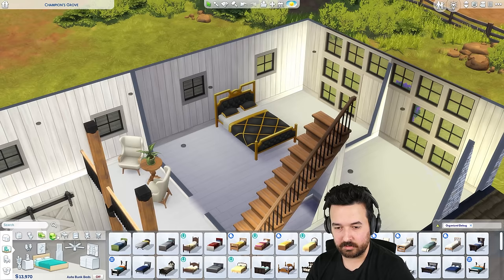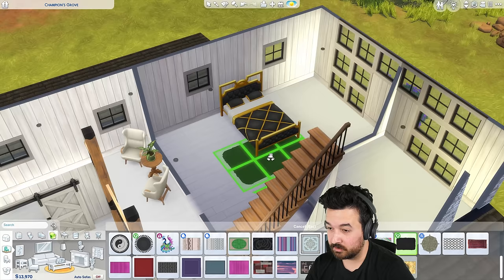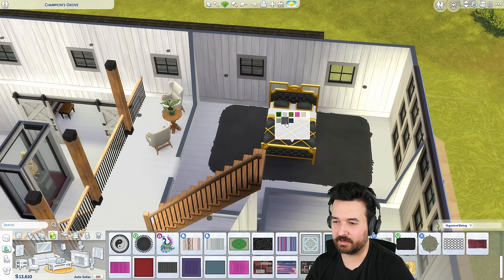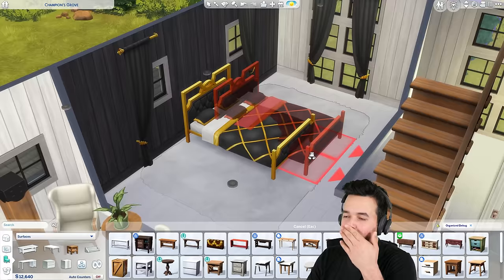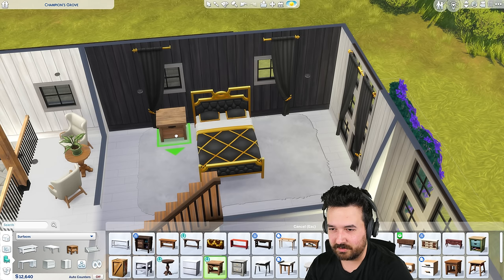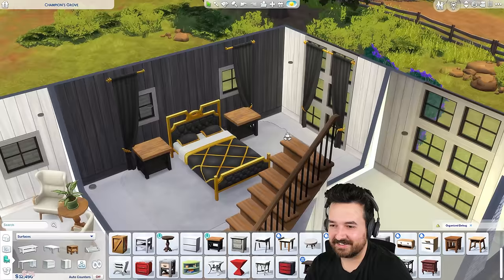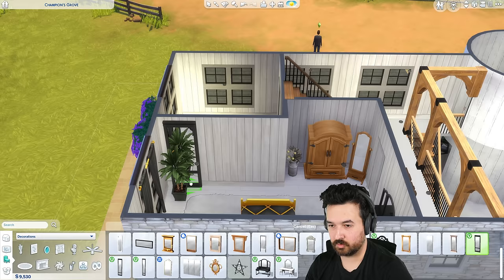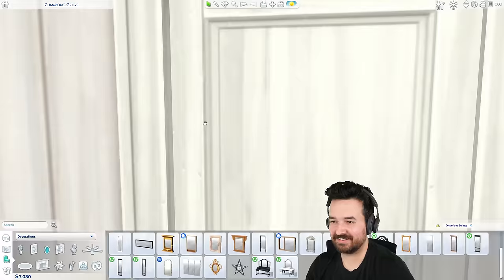Which bed do we like? I think this Vintage Glamour one. There is a Vintage Glamour rug — if I scale it up, it can take up most of the floor and we can keep this sort of white flooring going on. This rug isn't the best honestly. Okay, this bedroom — it needs to still fit the style of the house. I was about to go full Vintage Glamour in here, but I think we need to keep it somewhat connected to the fact that it's a barn. So let me not do the super fancy side tables — we could do the vanity and stuff, but I've got to keep it a little bit on the rails.